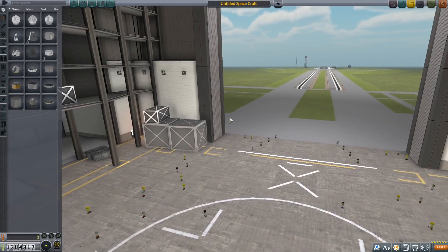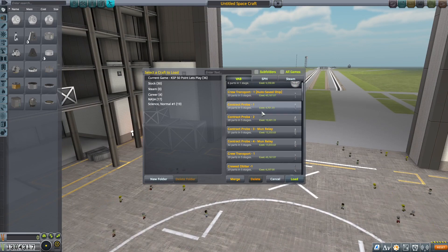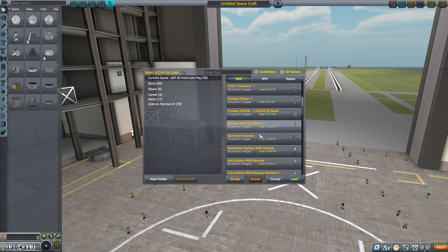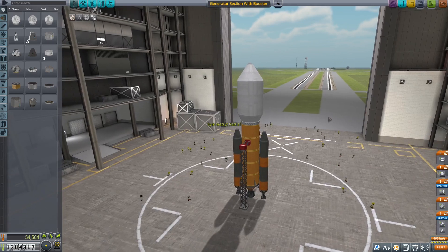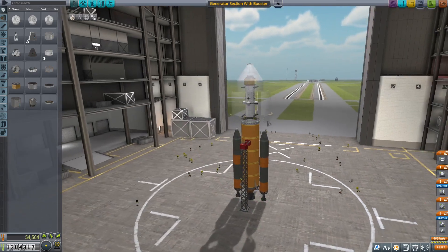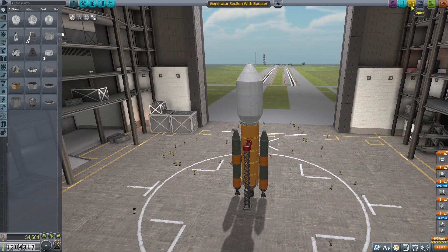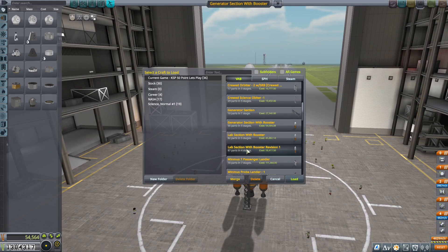With just some slight changes to the actual science station section. For the generator we're going to use this setup here — this is the generator booster and the generator section, same thing that we did for Kerbin and for the Moon. For the lab section, the only difference is this revision here.